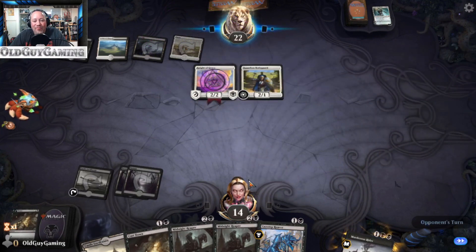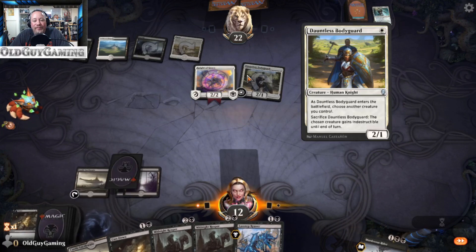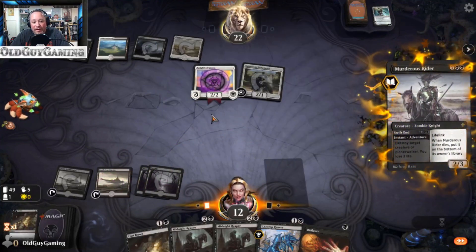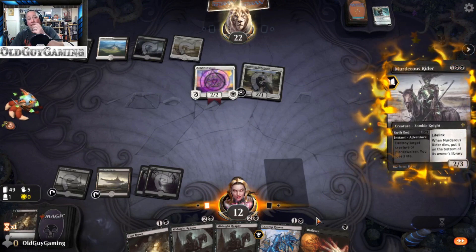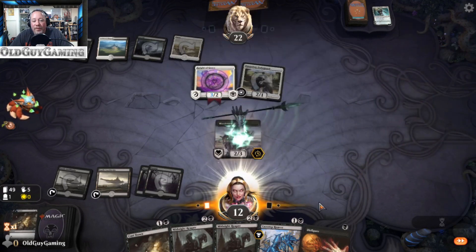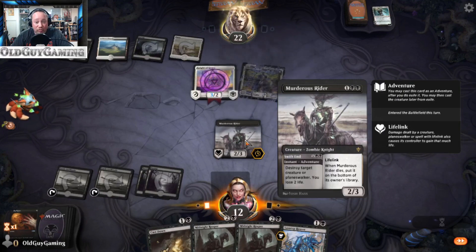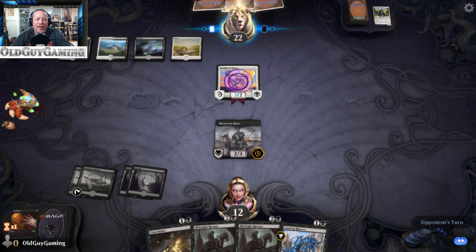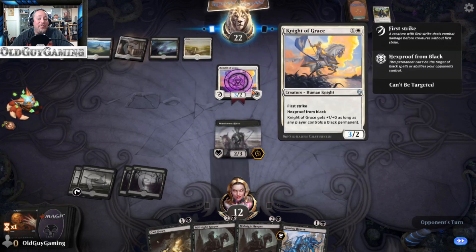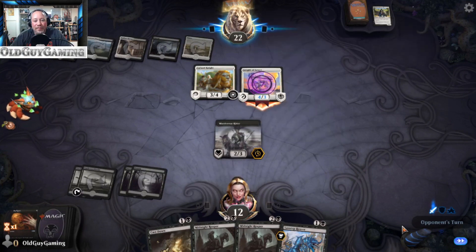I've got a lot of removal in hand again — obnoxious amount, but it's worked so far. Are we getting Mono White Life Gain again? Dauntless Bodyguard — this looks like White Weenie. Knight of Malice — protection from white, and he's got the protection from Black Knight too, so that's going to be a problem. This is Black White Knights — another great deck, so many good ideas for budget Historic decks. Gideon's still in the format, so you can toss Gideon into this deck. I feel like I've done this to you twice today, Gideon. At some point I will get to put creatures down.